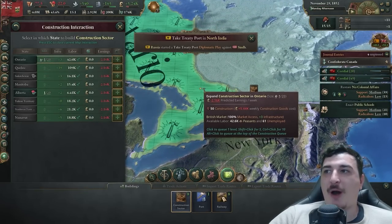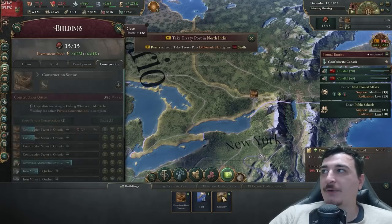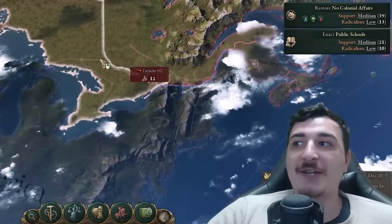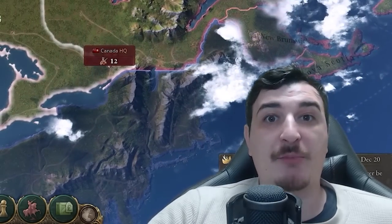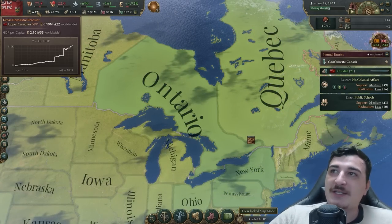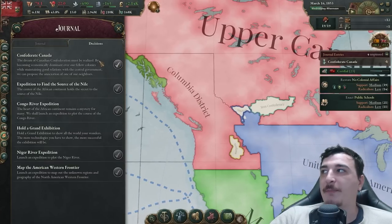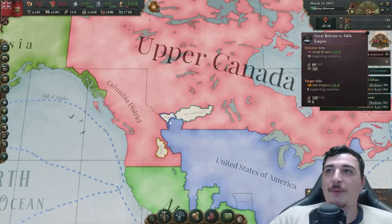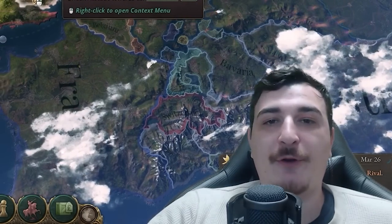We're doing super well now — 5,000 on the plus — which means we can start properly expanding. I'm queuing up four construction sectors and alt-clicking them to the front of the queue so we can rapidly catch up to the Americans by developing a proper industry and economy. 6 million GDP is not bad considering our beginnings, but we want a lot more. We also need to confederate next with the Columbia District.